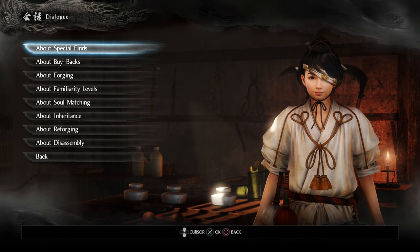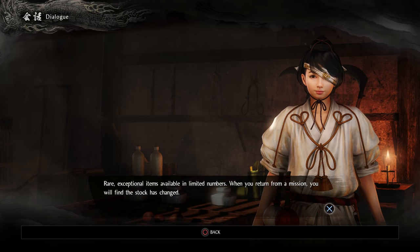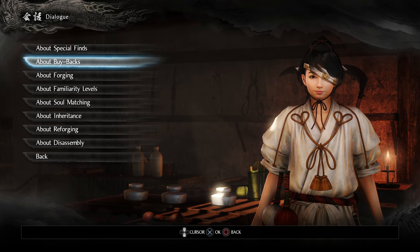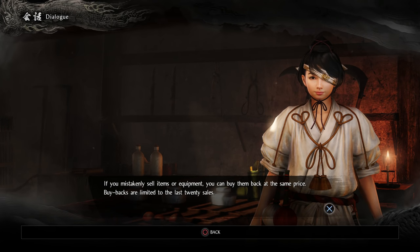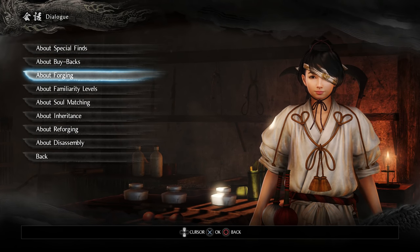About special finds: rare, exceptional items available in limited numbers — when you return from a mission, the stock has changed, so pay attention to that. About buybacks: if you mistakenly sell items or equipment, you can buy them back at the same price. Buybacks are limited to the last 20 sales.